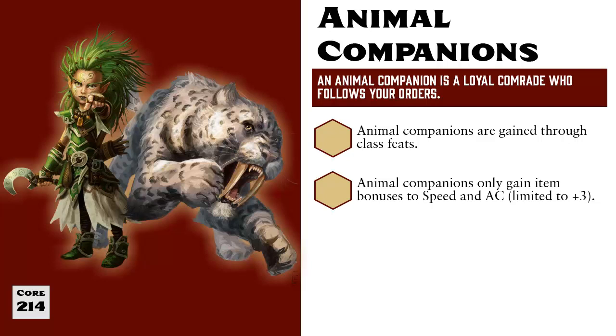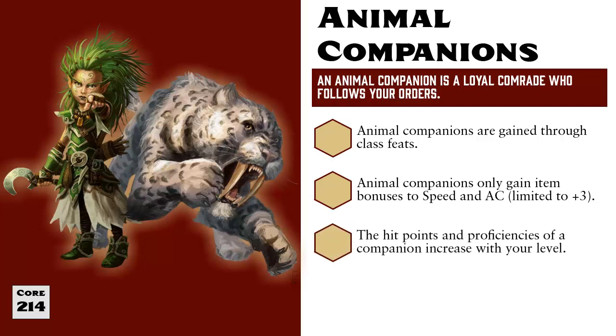Also, animals may never use the activate an item action, so any gear that requires activation is beyond an Animal Companion's ability to use. One of their biggest advantages is that Animal Companions effectively level up as you do, and will use your level to calculate their proficiency bonuses and their hit points. They may also grow more powerful as you level up if you choose to select some additional feats that cause your companion to mature and gain new abilities.